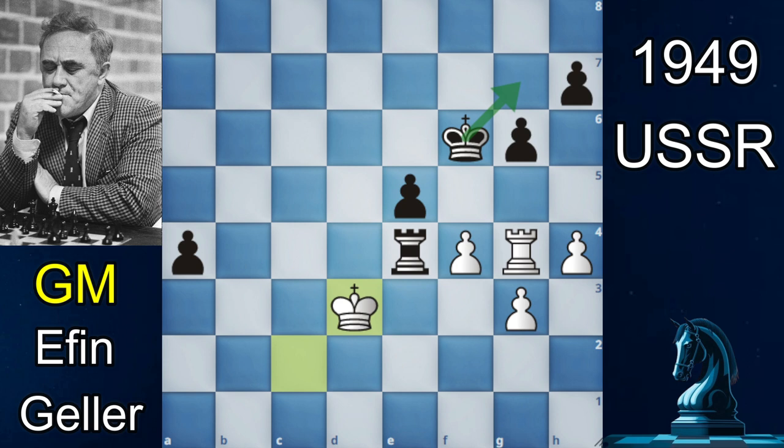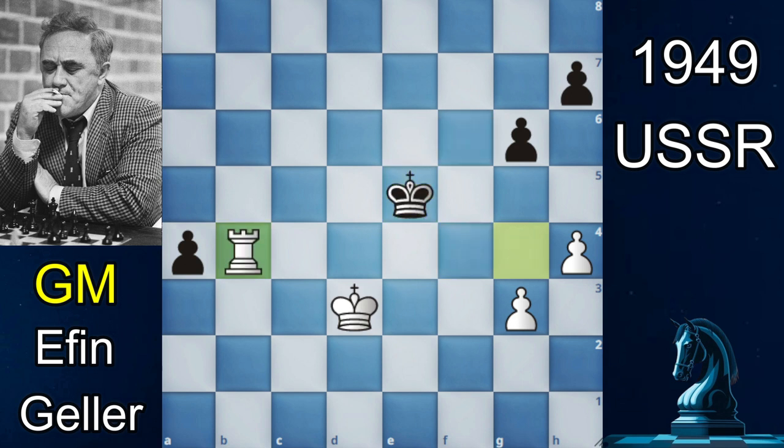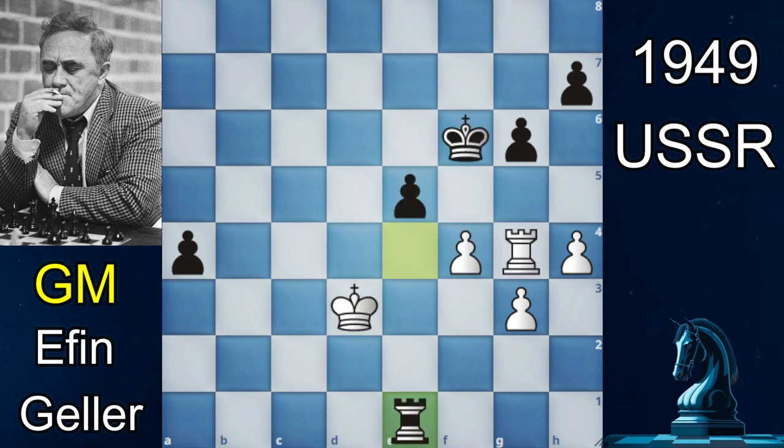This move is actually very deep, because if you save your rook on the 4th rank, f takes e5 will come with check and you will depart with your rook. And if you play rook to e1, again f takes e5, and it will be a draw in the end. If you think this was brilliant, let's jump to number 4.